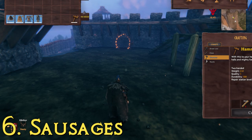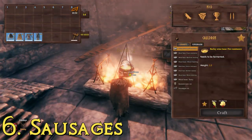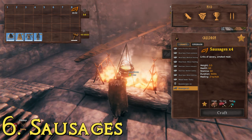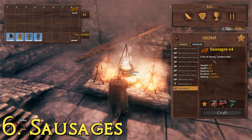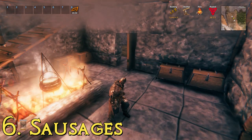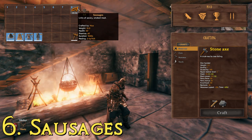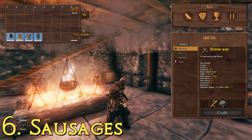You can make sausages at your cauldron — once you have the ability to make a cauldron you can cook at it, and sausages require entrails, raw meat, and thistles. Once you have all that, you can make these and they're very good. They stack up to 20, which is a nice advantage since a lot of higher level stuff only stacks up to 10. That is number six.